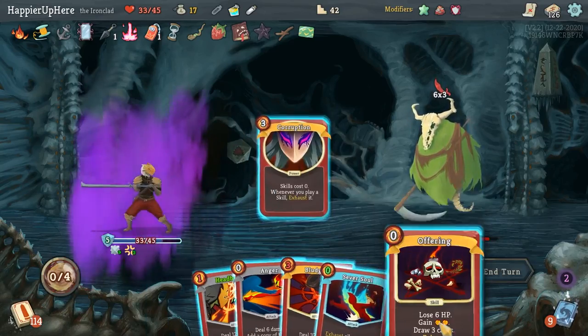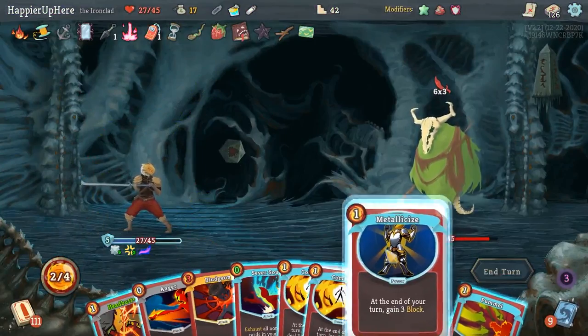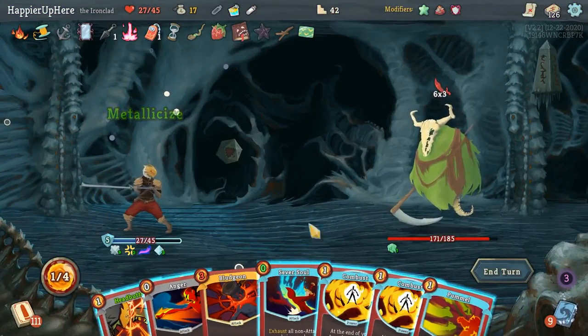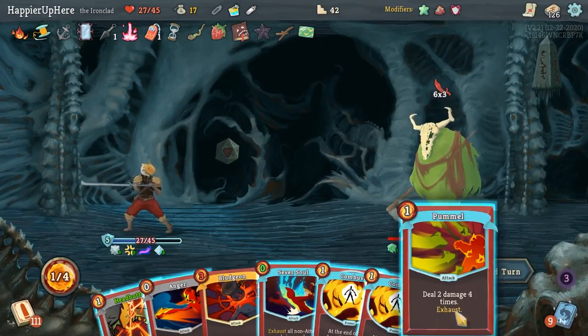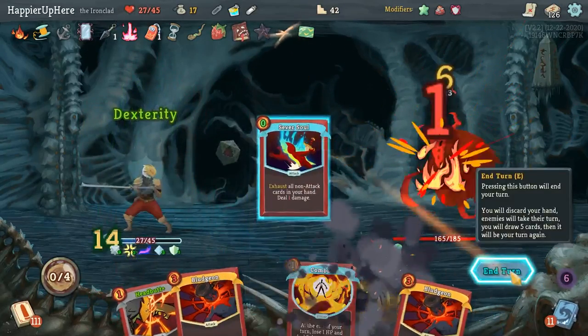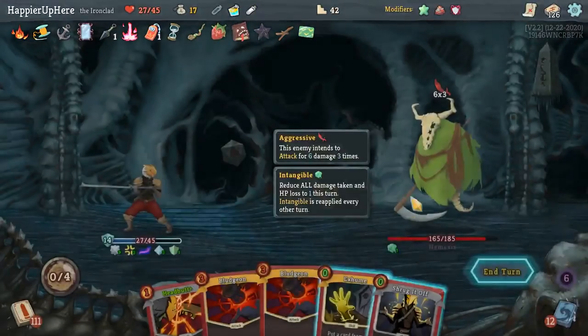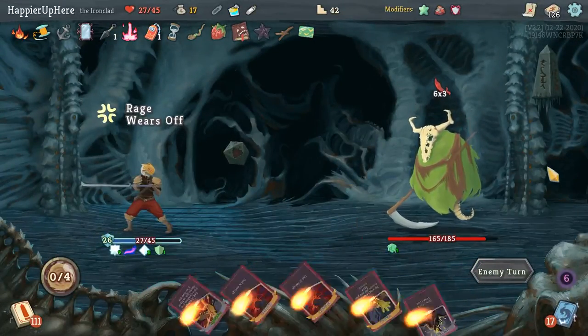Metallicize — I have 12, I need a little bit more, so might as well do Pummel and Anger. Why not do Silver Soul? Can I Exhume anything good? I probably don't want to Exhume another Offering. 45 incoming — I was worried about that. I might have to play Panic Button. Even that is not going to be enough — I need to play True Grit first.